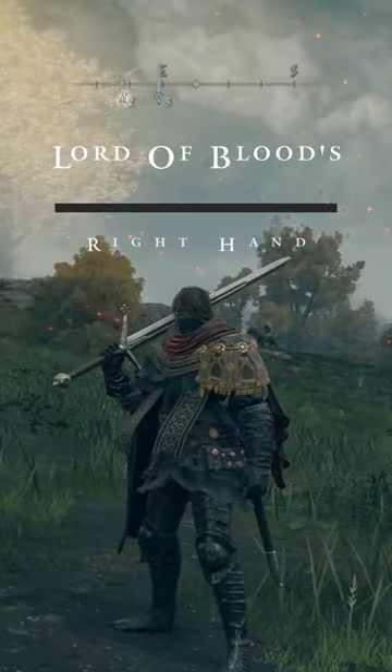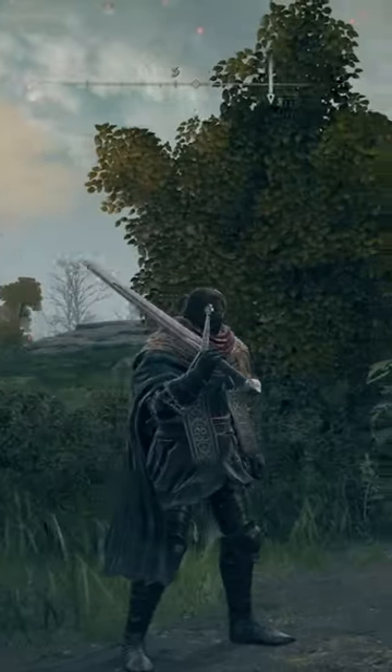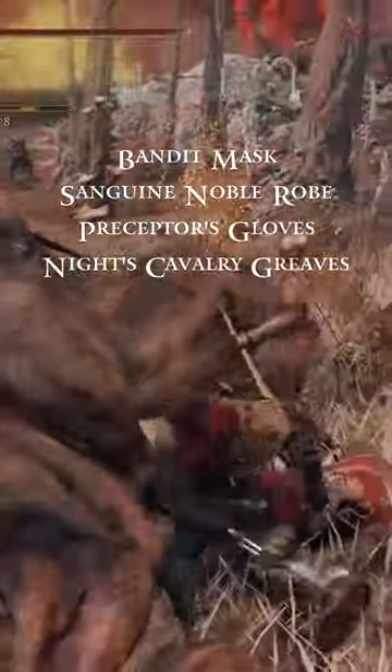Next, we have the Lord of Blood's Right Hand. This is the person that goes out for Mohg and carries out assassinations. We're going to be using the Bandit Mask, the Sanguine Noble Robe, Preceptor's Gloves, and the Knight's Cavalry Greaves.